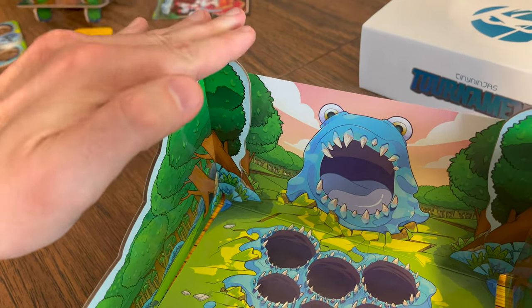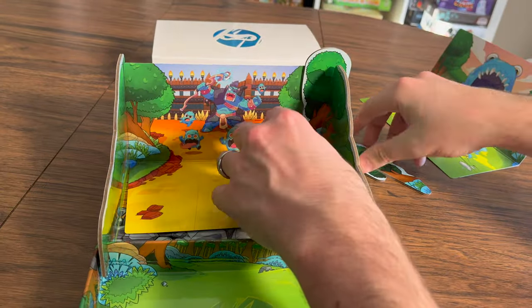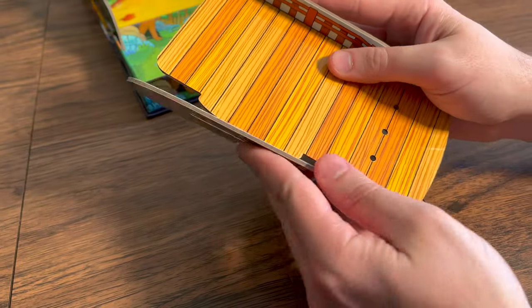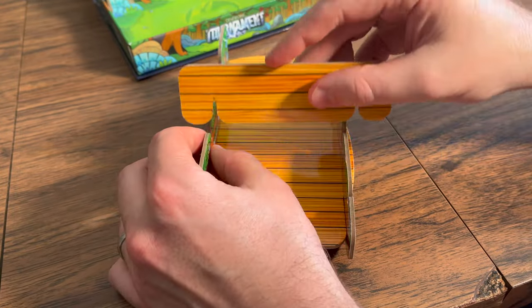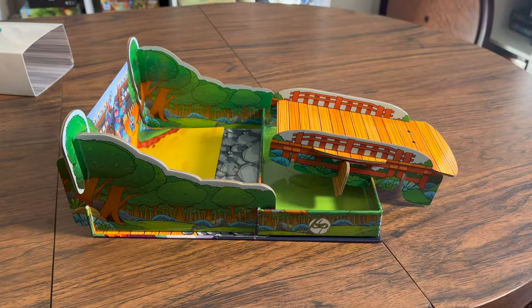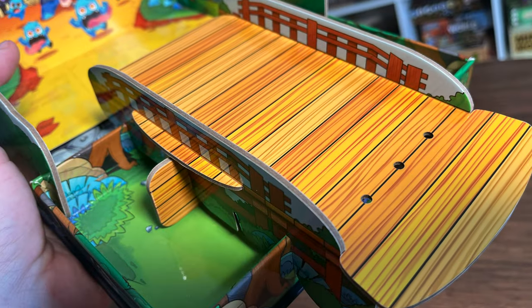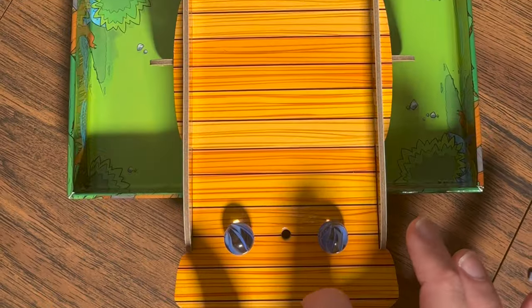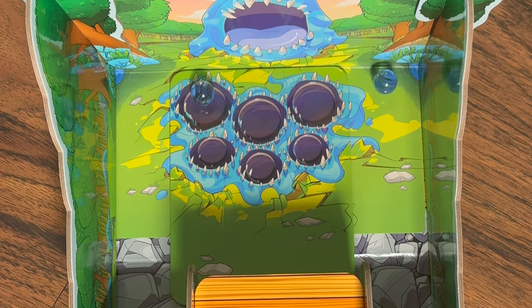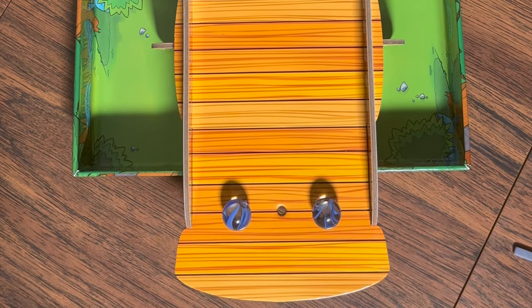Each game provides a different background which is dropped in, and the wall hooks are then connected. When changing games, simply remove the wall hooks, remove the background, place the new one in, and put the wall hooks back. The bridge is assembled one way but used differently depending on the game. In any game, the bridge walls are considered out — if a shot hits or bounces off a bridge wall it is a miss, and if a shot doesn't leave the bridge it's also a miss.